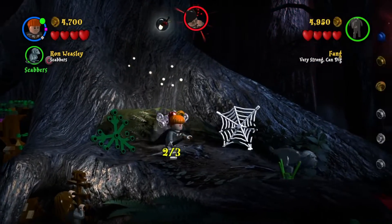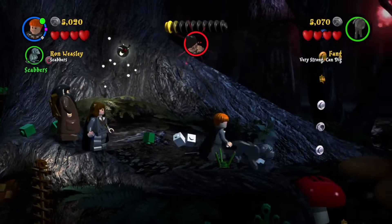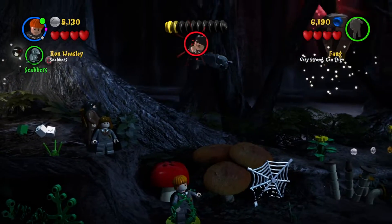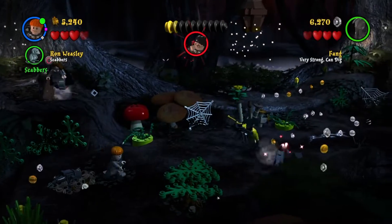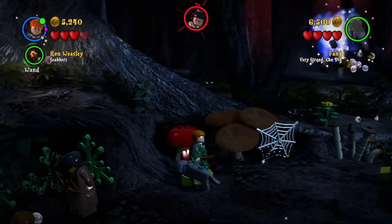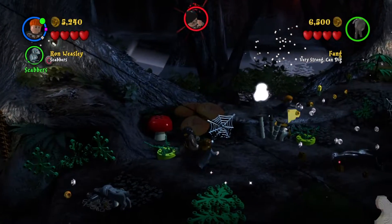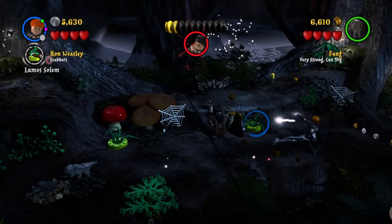There is a second flower that we shoot — that's the second of three. I get stuck in a plant which is pretty annoying, but we end up shooting it. By killing the wasp I also get the third flower. In the back you can see the Hufflepuff house crest piece, so we go grab that.